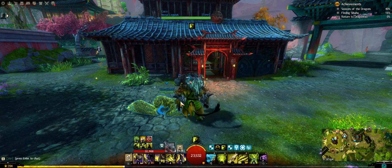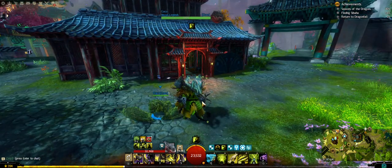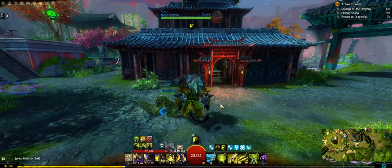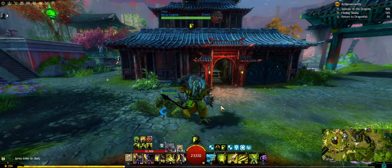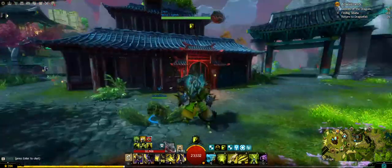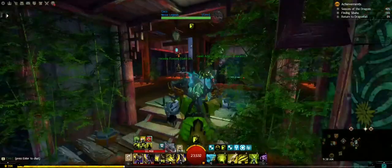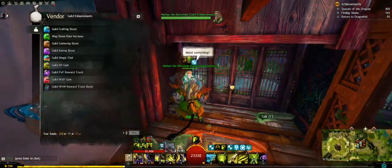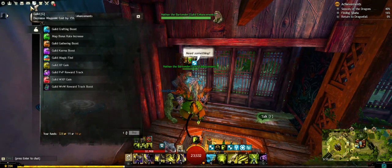Quick PSA because I see this missing on everyone's bar whenever I click on their characters. There are free permanent buffs in your guild that you're probably missing out on. If you head over to your guild hall and find the guild enhancements NPC or the bartender and click on them, you can select one of these free permanent buffs for your character.